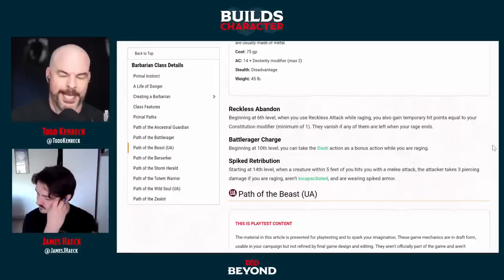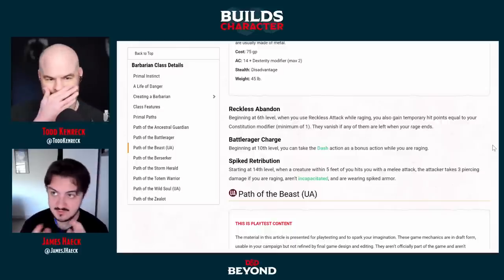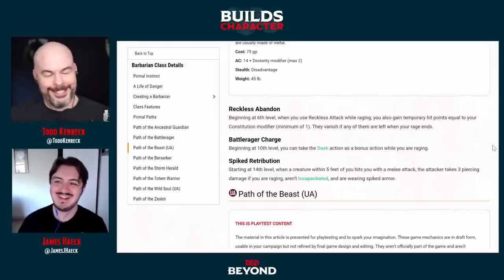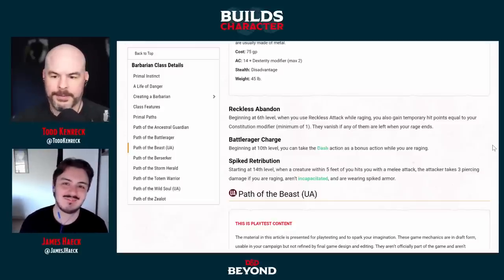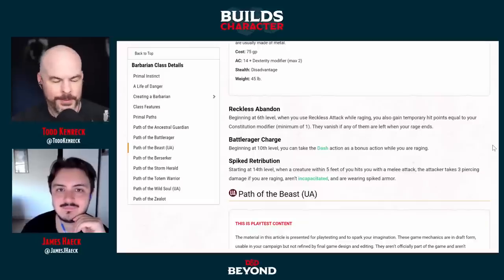At 10th level, Battle Rager Charge lets you use the Dash action as a bonus action. I love this — especially with the battle wheelchair concept, just rushing into battle. However, there's a conflict since you already want to use your bonus action for the spiked armor attack. It would be super cool if you could Dash and immediately make an attack as part of that Dash. Honestly, this subclass is a little on the weak side compared to stuff in Xanathar's. It came out in 2015, so house-ruling a little extra juice is perfectly reasonable.